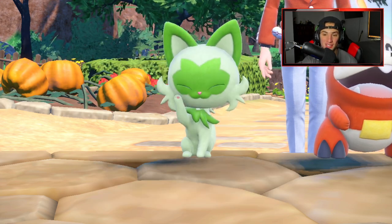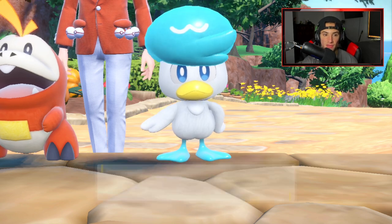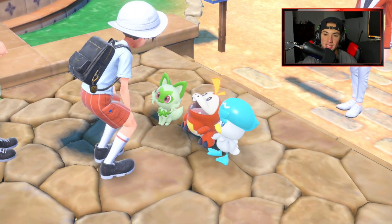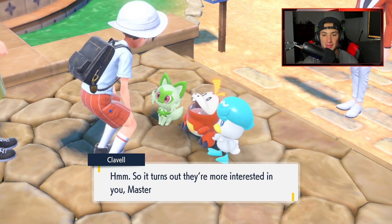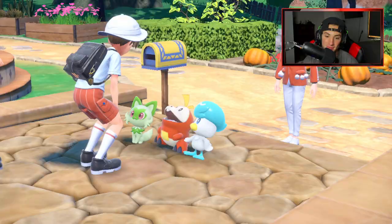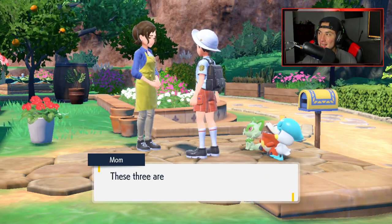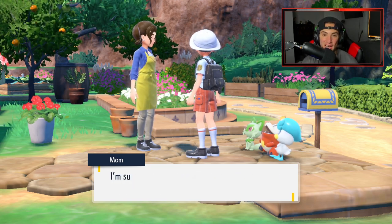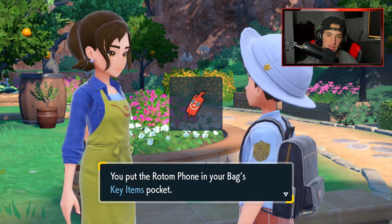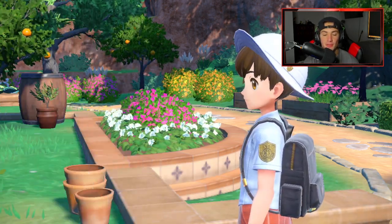I really do like their starter forms, and their final evolutions are definitely growing on me. I didn't like a few of them at first — I liked Fuecoco's final evolution right away, and Quaxley's grew on me as I started playing. Sprigatito's is probably my least favorite of the three, but I still kind of like it. I definitely think they did great on the starters. I want to get plushes of them — I have plushes of the Sword and Shield starters and I need to get Quaxley, Fuecoco, and Sprigatito plushes too.